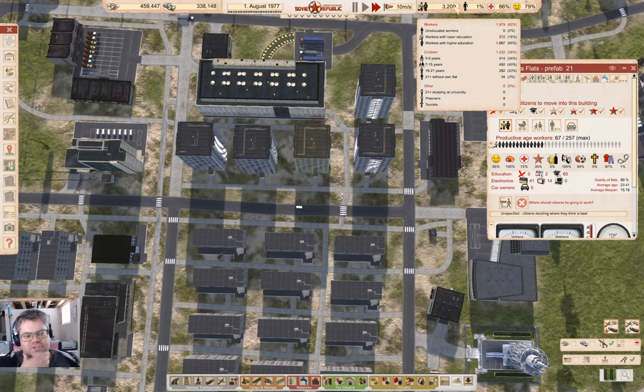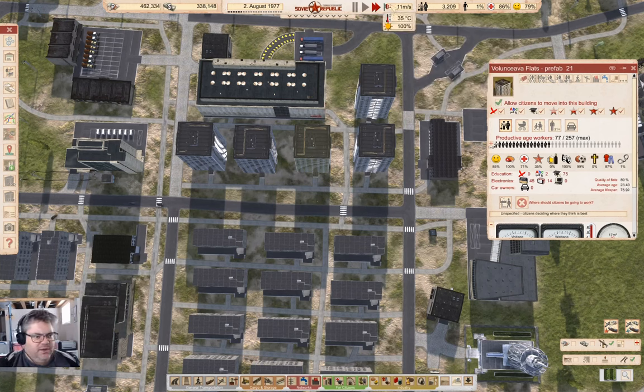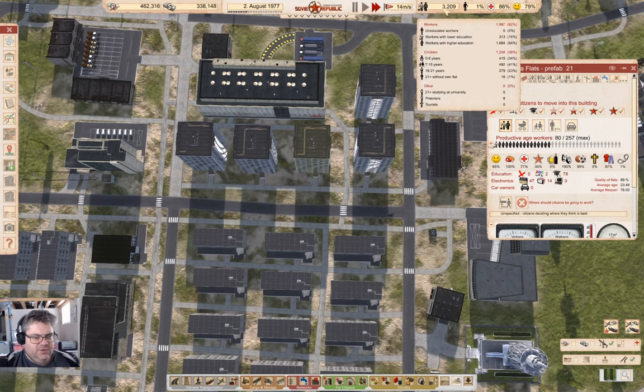We have 84% higher education — that's good. This should reduce the number of escapes quite dramatically. We should have been paying attention to this, obviously. I'd like to say it's because I'm distracted with commentary and everything, but no, I do this when I'm offline as well.